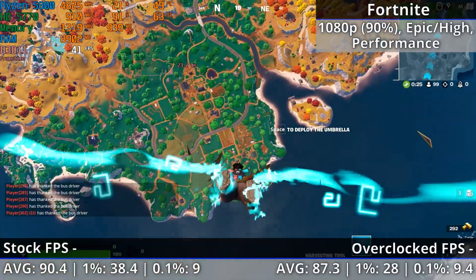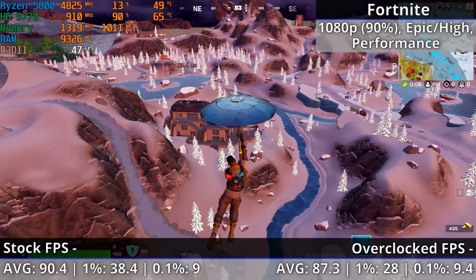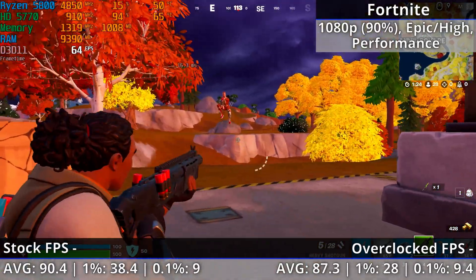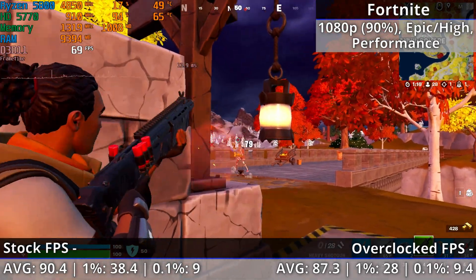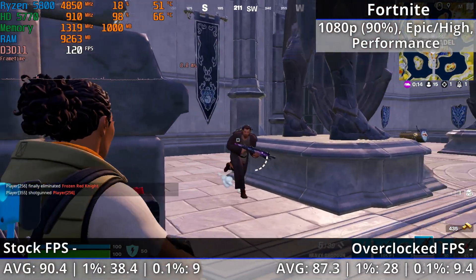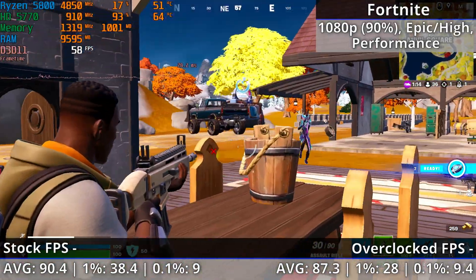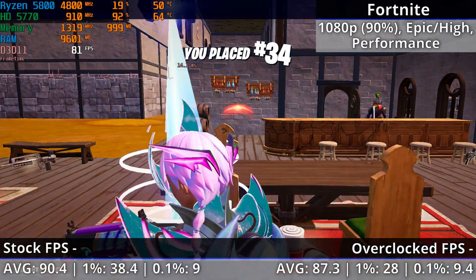There's no noticeable improvement in Fortnite with the overclock either. We're seeing around the low 60s to just over 100 fps, with the same occasional stuttering and brief hitches. There's slightly more noticeable stuttering between jumping from the bus and landing, though that's likely down to different routes over the island. Average, 1% and 0.1% lows are 87.3, 28 and 9.4 fps. The 5770 was using all of its VRAM throughout, so reducing textures from high would likely help performance.